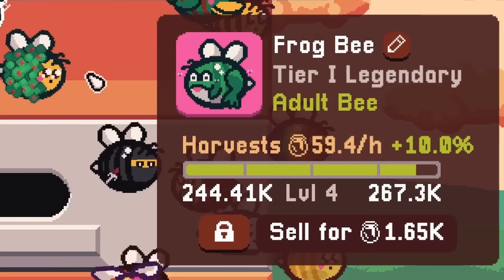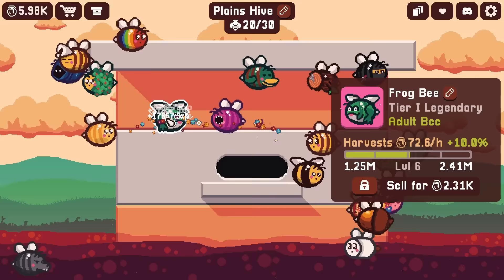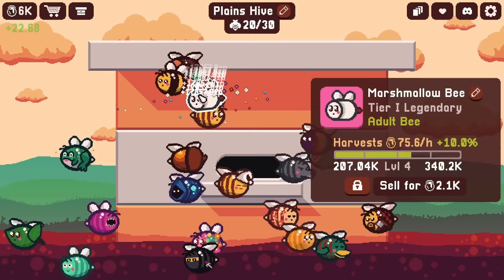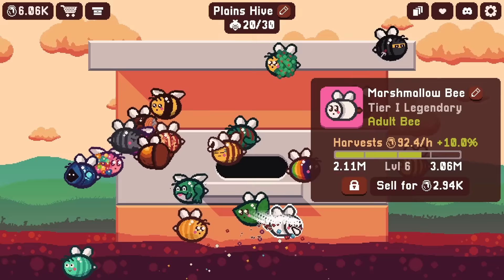He's almost leveled up to level 5, and we can level him up even more. He gives a good amount of honey - 72 per hour right now - but we can still give him a whole lot more flower power. There's also this marshmallow bee here that can level up even more, so because he's so low level he's actually giving more honey than the froggy bee. We can get his rate all the way up to a hundred honey per hour.